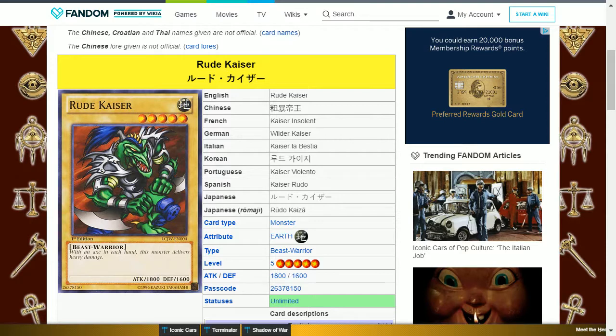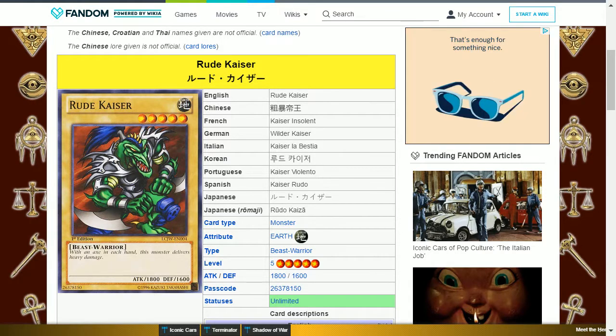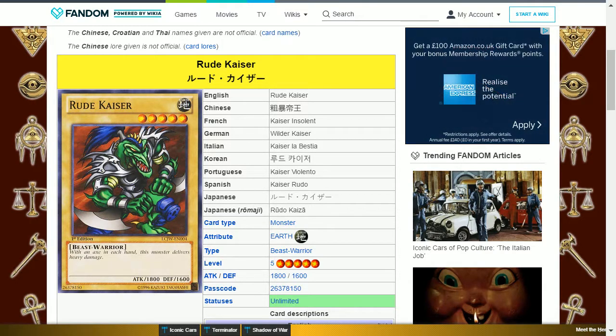For the Mokuba level-up rewards: at level 3 you get Rude Kaiser. At level 4 you get Monster Change Evolution, which is a skill.